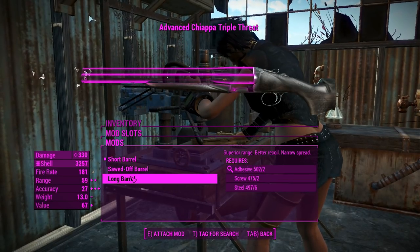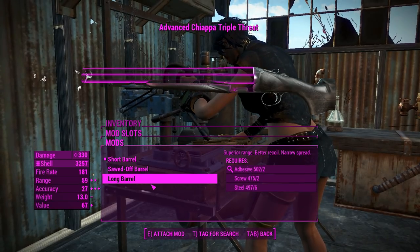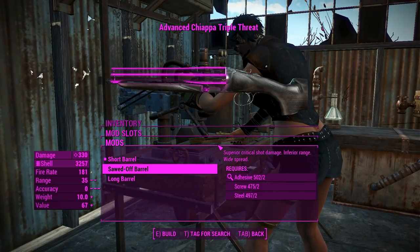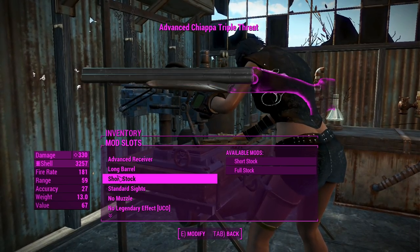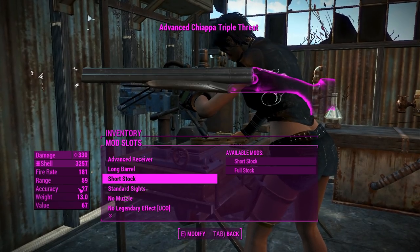For the barrels, we can chuck that to a long barrel there, although it's worth mentioning that whilst you get better range out of the long barrel, you can actually increase your critical hit damage with the sawn-off barrel, which is interesting. We'll go for a long barrel there for better range and accuracy. Generally, that's how I like to run shotguns - squeezing as much range and accuracy out of them.